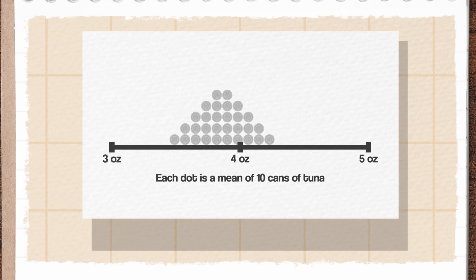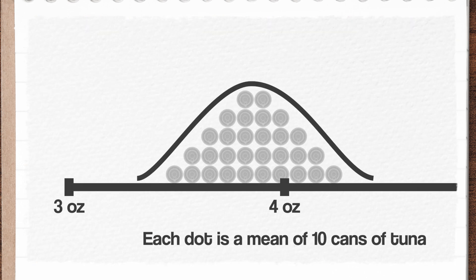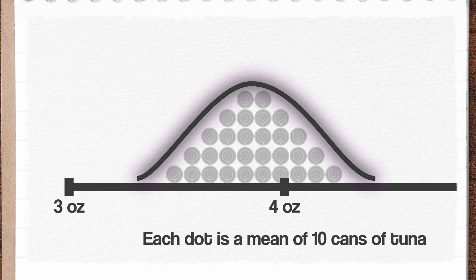That means a good distribution of sample means should give me a good approximation of the population mean. And we know that we can approximate the standard error of the sample means by scaling the sample standard deviation by the square root of the sample size. That gives me a decent approximation of the mean and variance of the whole population of tuna cans. And when our sampling distribution comes from a normal population, it'll usually bring us back to a familiar shape: the normal distribution.